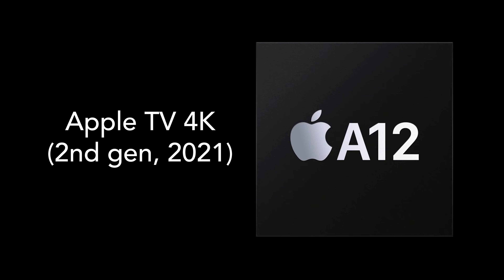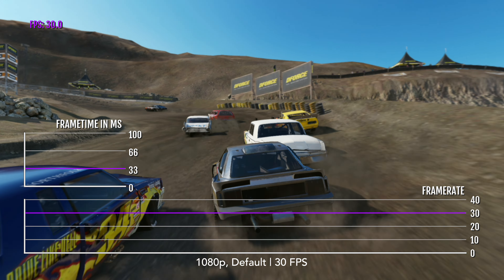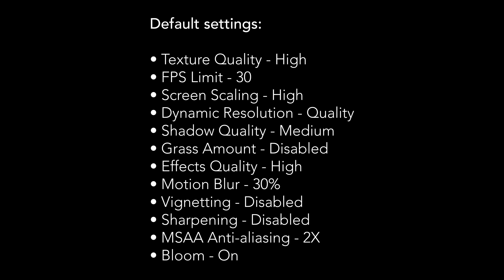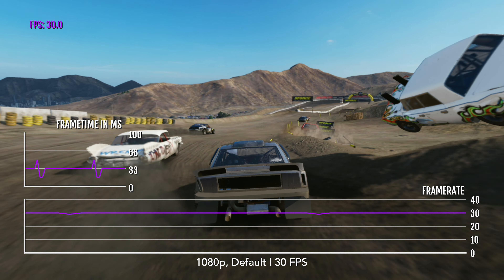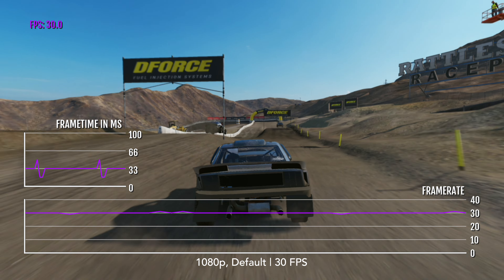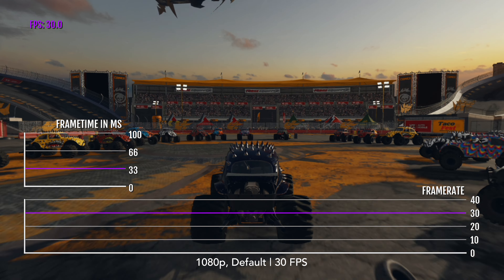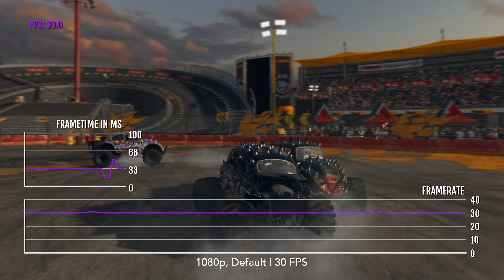Now let's take a look at the second-gen Apple TV 4K with the A12 Bionic chip. By default, the game runs at exactly the same settings as every other Apple TV. Just like the latest Apple TV, it sticks to the 30fps target but will drop down to 29 or 27fps sometimes during those challenging scenes. Poor frame pacing is still here too — honestly, poor frame pacing is a very common problem on every Apple platform, so I'm not super surprised.